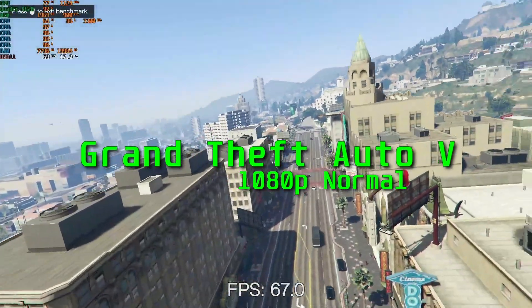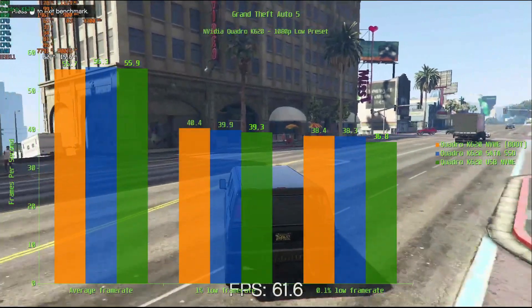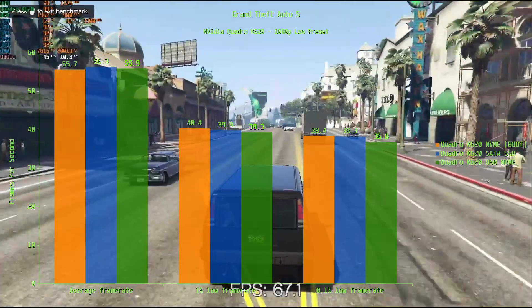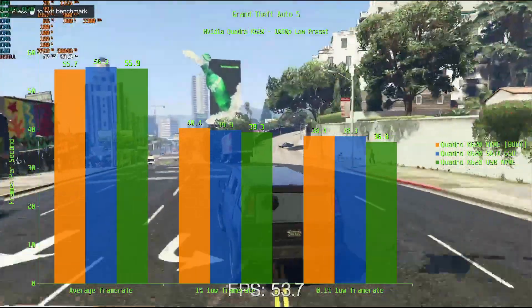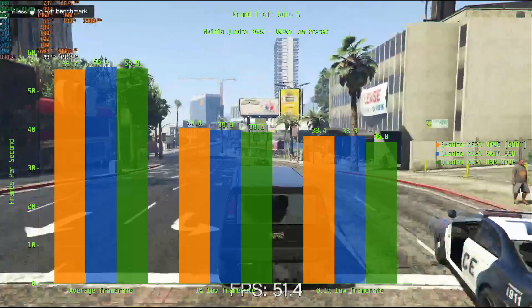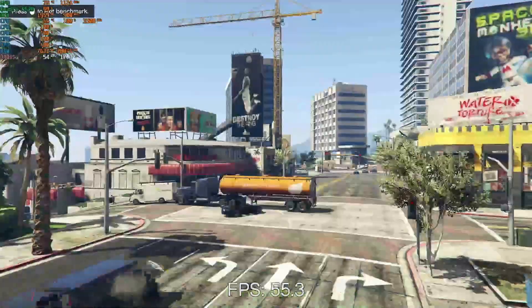GTA 5 on PC will be 10 years old next year, and I expect it will be a popular title for a few more years, at least until GTA 6 is released. Average frame rate is within a margin of error, and the 1% low results are within 1 FPS of each other, with the NVMe drive producing the best results at 40.4 FPS, followed by the SATA SSD at 39.9 FPS, with the USB drive last at 39.3 FPS. At the 0.1% low, the NVMe and SATA SSD are essentially tied at 38 FPS, while the USB follows with 36.8 FPS. In GTA 5, you would have exactly the same experience whatever storage medium you installed it on — you could even leave it on a mechanical disk drive and it would perform about the same.